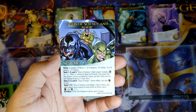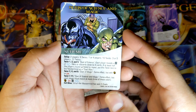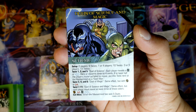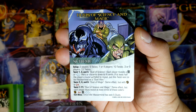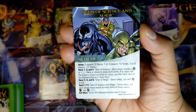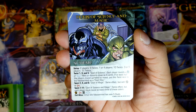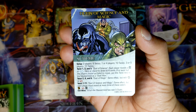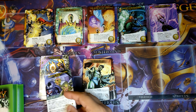Duels of Science and Magic — setup: 2 players, 9 twists; 1 or 4 players, 10 twists; 3 or 5 players, 11 twists. Twist 1, 3, and 5 — Duel of Science: each player reveals a tech or blue hero or discards down to 4 cards. If at least half the players (rounded up) failed to reveal, put this twist next to the Mastermind as Duel 1. Twist 2, 4, and 6 — Duel of Magic: same effect but with yellow or red. Twist 7 through 11 — Duel of Science and Magic: same effect but each player must reveal at least 3 of these colors — yellow, red, tech, or blue. No green at all. Evil wins when the Mastermind has won 5 duels. I feel like that's a Dormammu scheme.